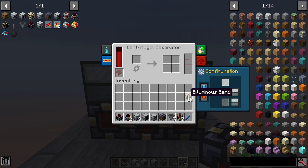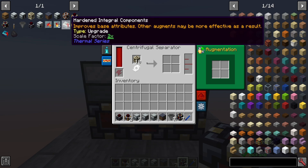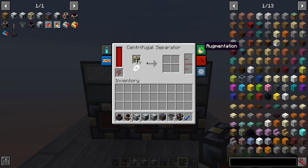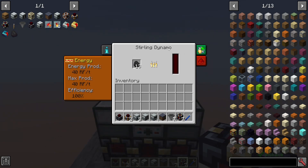Usually you won't find just one of these in the world — you'll find them in clumps, and 10 is an average amount. You can put it in and it will start processing. It's a very slow process. You can increase this by using integral components and other augments, but just keep in mind it's using 20 RF per tick. Your Sterling Dynamo only creates 40 RF per tick, so don't get overzealous with the upgrades just yet.